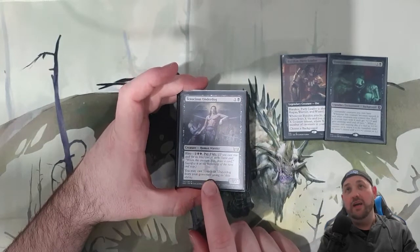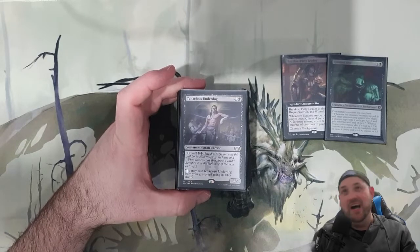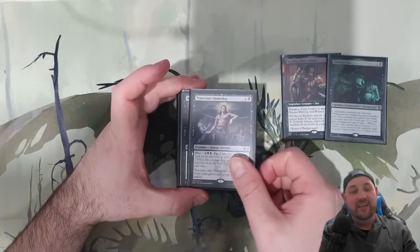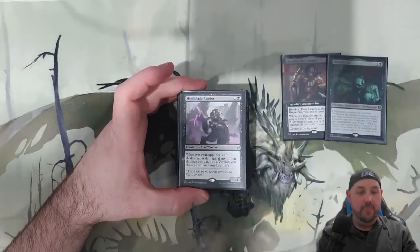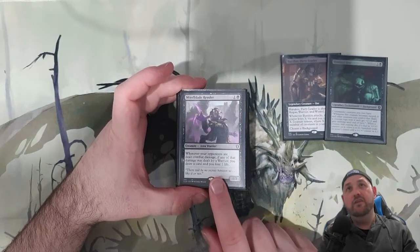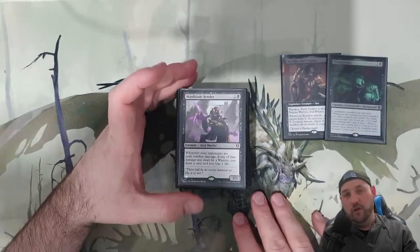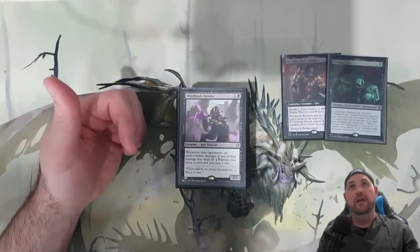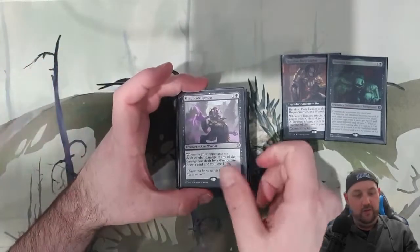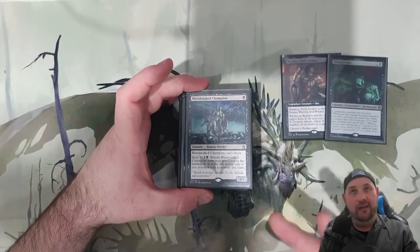Tenacious Underdog — actually one of the better Warriors. I really like this one. You can cast it from the graveyard with its Blitz, it's going to die and draw a card, but then it's going to have Undying — really really nice, it replaces itself. Reassemble: another cheap one, just to get that Warrior down and start getting those treasures. Mind Blade Duelist — when an opponent is dealt damage and at least a Warrior did it, you get a card and lose a life. There are some changelings, and Burakos counts as a Warrior, so if any damage was dealt by a Warrior it's going to draw a card. It's only 2 mana. And then Bloodsoaked Champion — we want to be attacking, so this coming back is going to be fine.